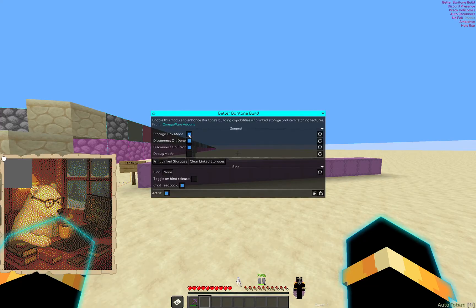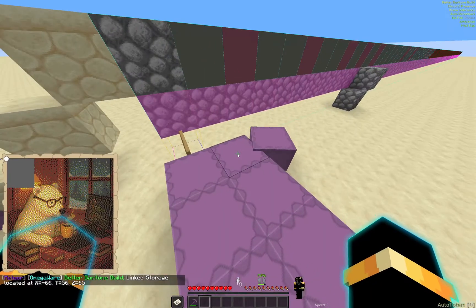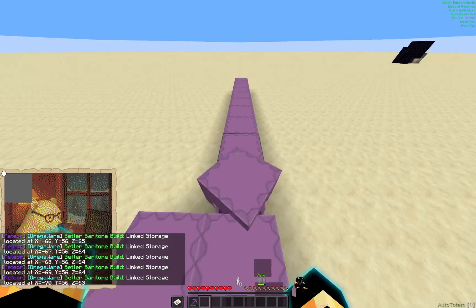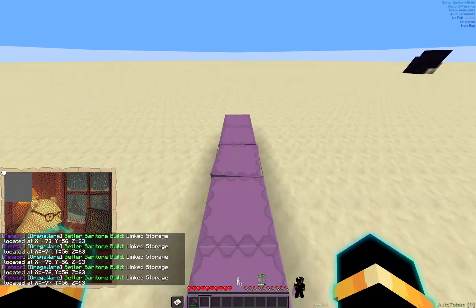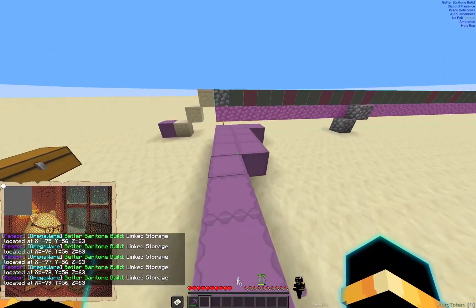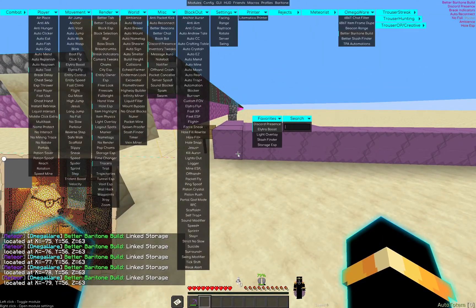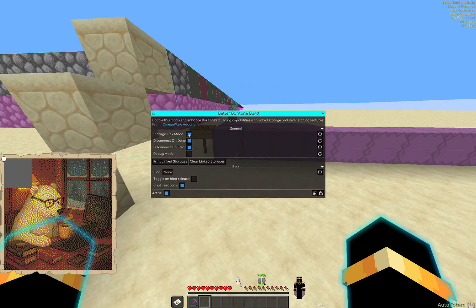Turn on Storage Link mode and go to your chest where you have all your materials. Select all your chests and link them all. Once they're all linked, you can turn Storage Link mode off.